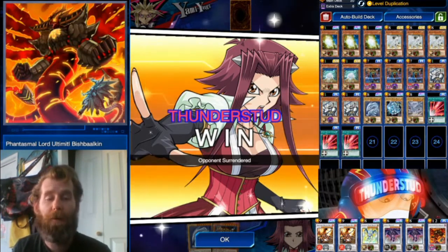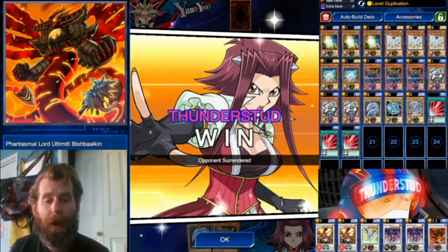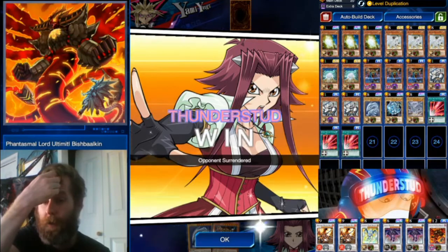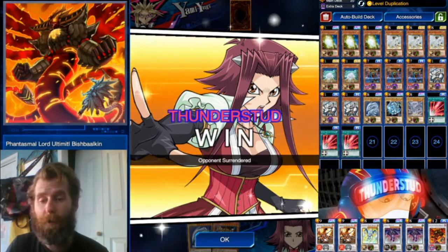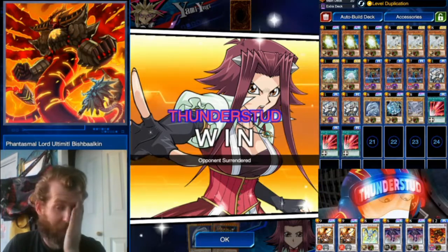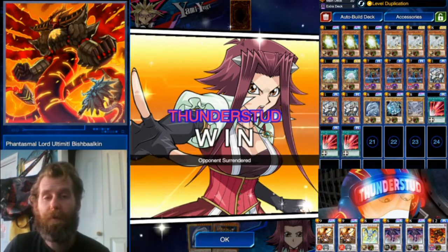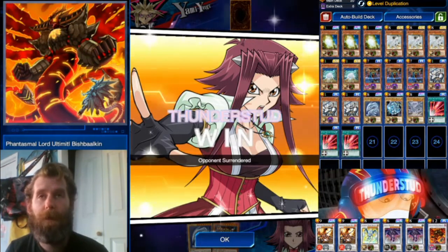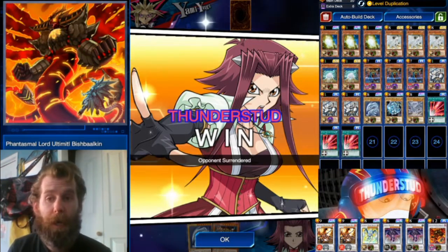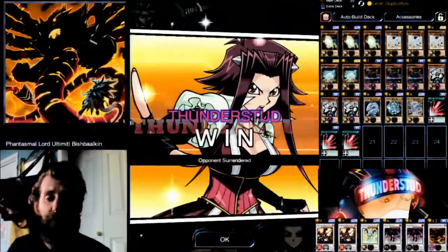Like I said, this isn't the best way to run Blue Eyes or anything — this is just a way to get Phantasmal Lord Ultimabishbalkin out. That's such a ridiculous name for such a crazy monster who's pretty hard to get out, but this deck actually makes it pretty easy. You have a few ways to summon him, but you really need something like Fairy Meteor Crush to make him a definite win condition. Hope you guys enjoyed and thanks for watching.